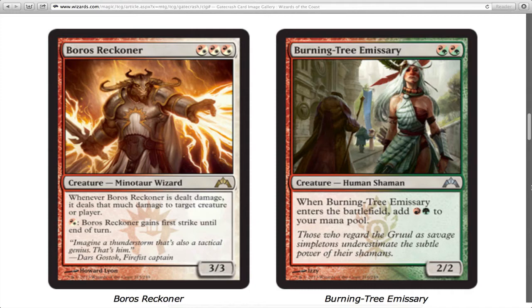Boros Reckoner deals damage whenever it's dealt damage, similar to Spitemare. It does get first strike, which means it won't always be dealt the damage back, but it's still awesome. I love Spitemare and this guy is pretty good too.